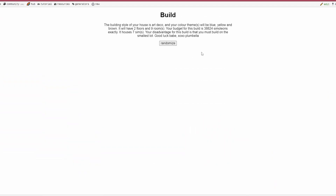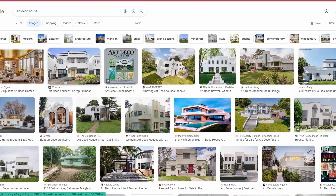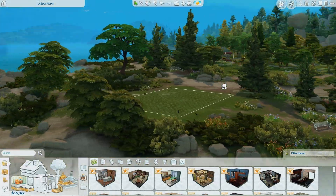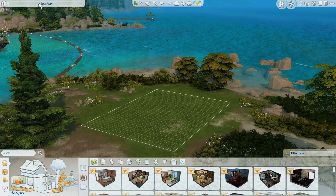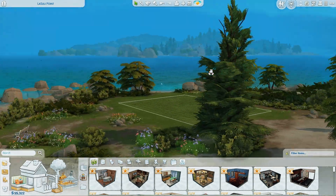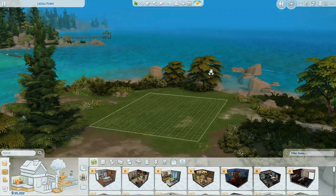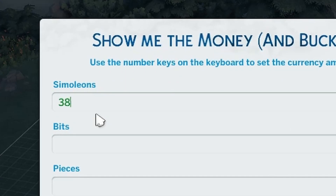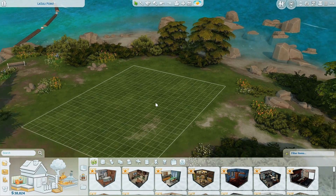It's doable. Not as bad as some other people have gotten. I do have to make it very small though. At least there's two floors and at least we have a couple colors to work with. Blue, yellow, and brown doesn't sound too bad. We are in game here in the beautiful world of Copperdale. The lot I'm going to be building on is Lasuli Point, which is 20 by 15 — the smallest lot size in the game. The first thing I have to do is set my budget to exactly 38,824 simoleons.